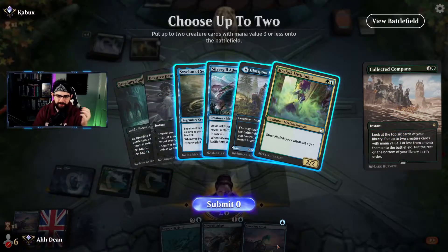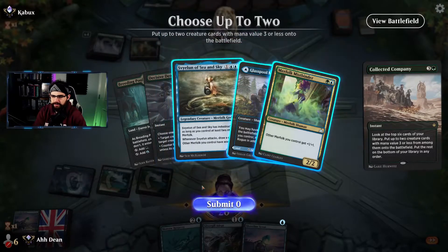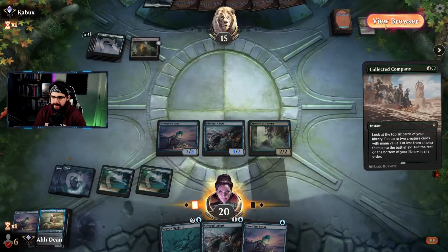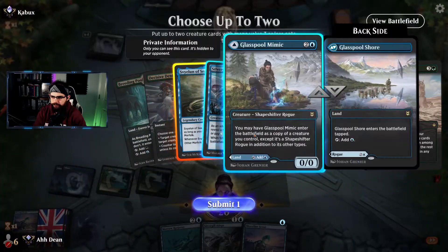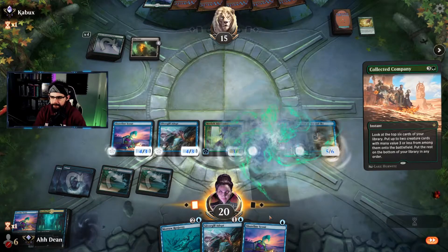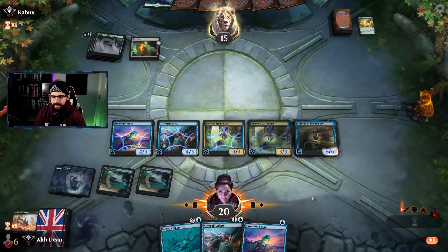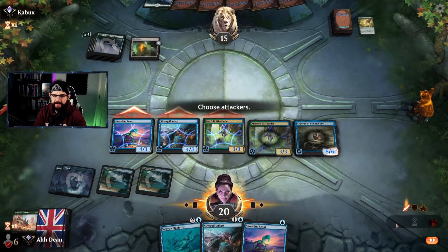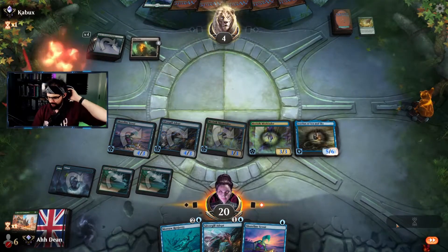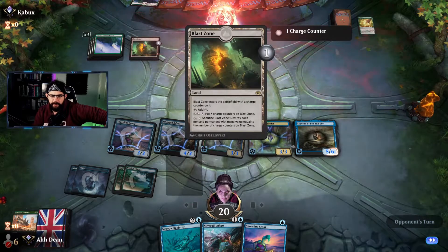Hopefully we hit something — we should be hitting things. Spellbinder. Indestructible is great. Go for this. Technically it should be this, right? Because that's a higher CMC card, so it means in the future we might be able to double spell if that comes back up. Yeah, I don't think I missed out on anything there — and then oppo scoops. Nice. So that's what we want our Merfolk list to do. Let's see if we can get it to do it once more.